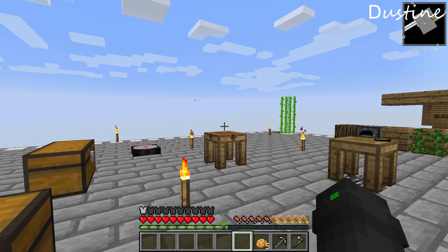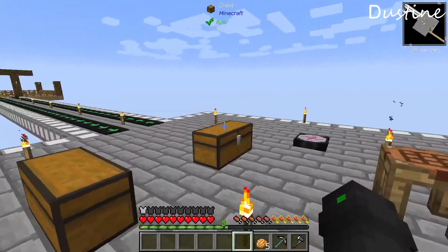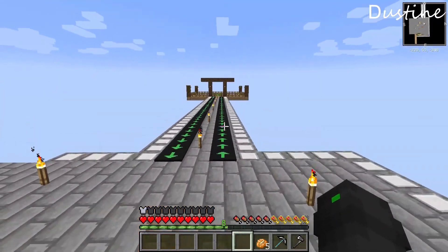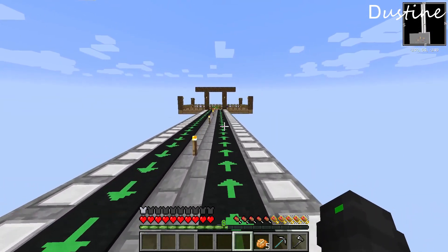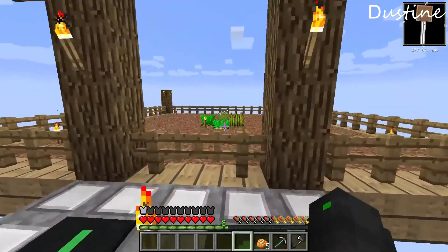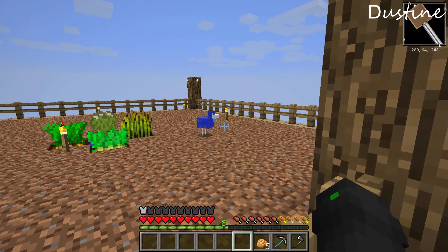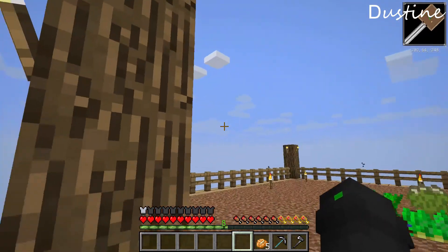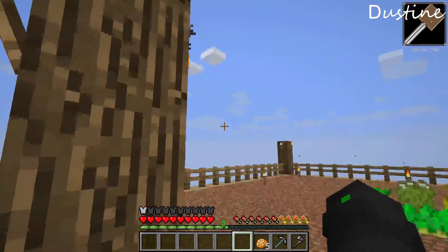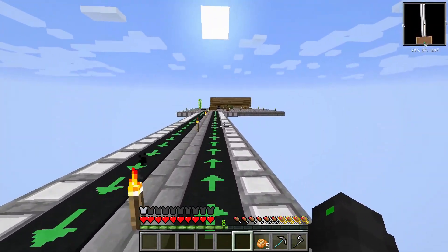Hey guys, Dustin here, and welcome to another episode of Minecraft. As you can see, things have changed around here. Let me show you around. We have a vector plate here to help us run a little bit faster for the time being. We've got our lovely water chicken enjoying this nice little dirt patch that we'll have to turn to grass soon. We'd like to connect a barn or chicken housing connected to this area.